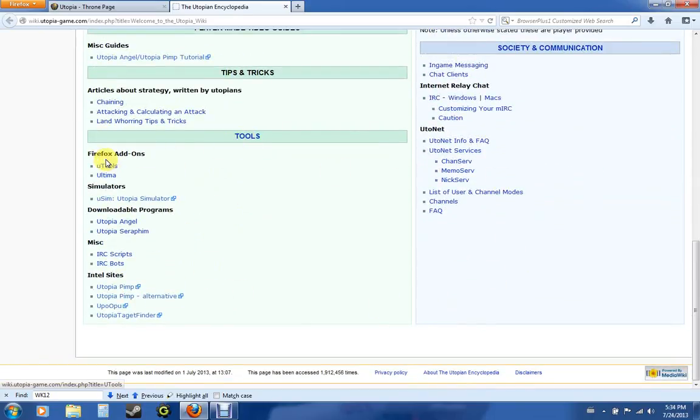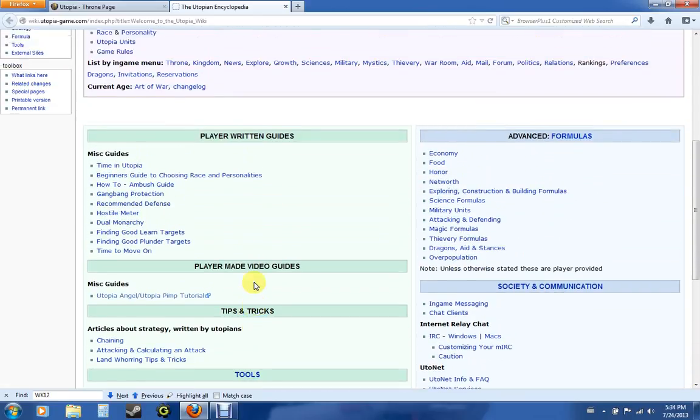You can download those tools down here. There's Utopia Angel, there's Utopia Pimp. Pimp is a website, not an actual tool to download, just so you know. Angel doesn't take up much space. But there are other ones besides Angel and Pimp you can check out. I use Angel and Pimp only because they are the most popular ones.